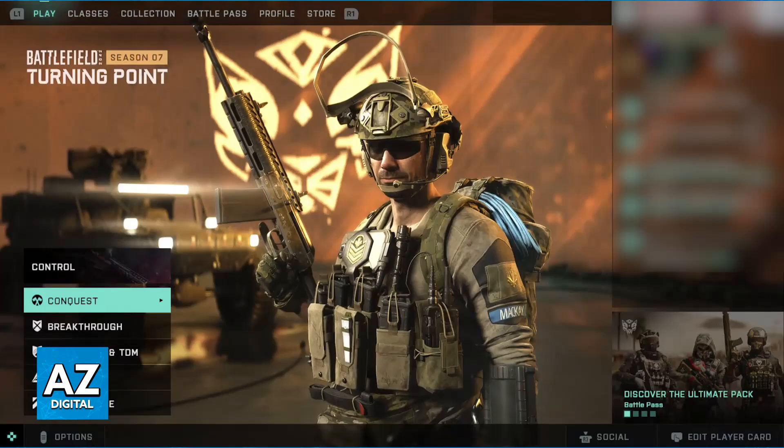All you have to do is open up the game, and as long as you have a PlayStation Plus subscription active — or whatever subscription is required on other platforms — you will be able to browse through all of the game modes. So on the main menu, just choose from the standard game modes.